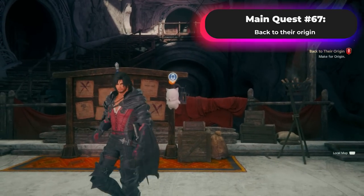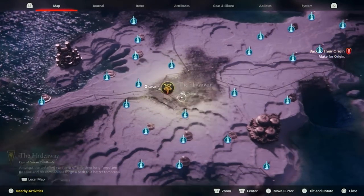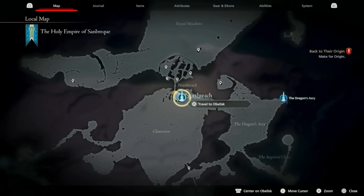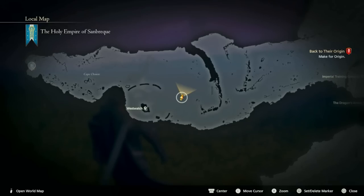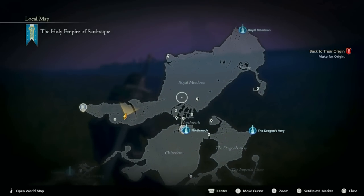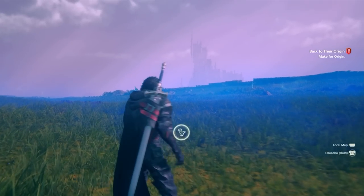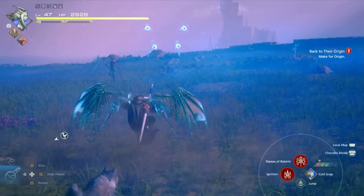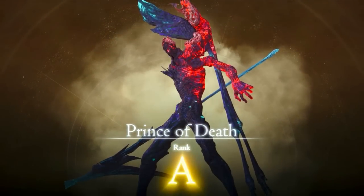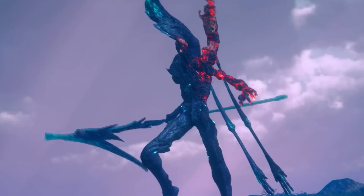The next hunt is the Grim Reaper, also known as the Prince of Death. This is available at the end of the game — Back to the Origin quest should be on your screen. Head to the Holy Empire of Sandburg area, go to the Obelisk in Northreach, and right in front of you should be the Prince of Death. It's going to be Rank A — 15,000 Gil and 45 reputation.